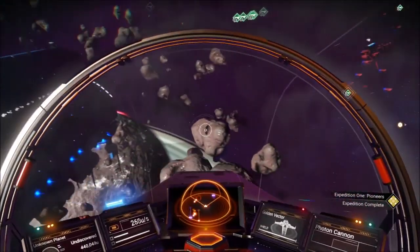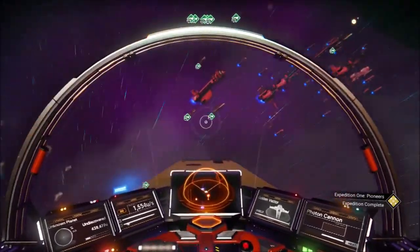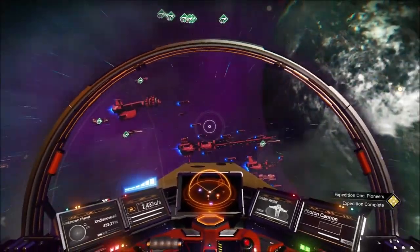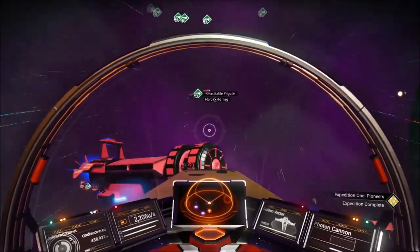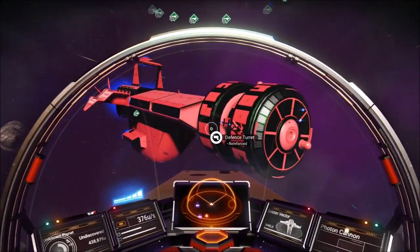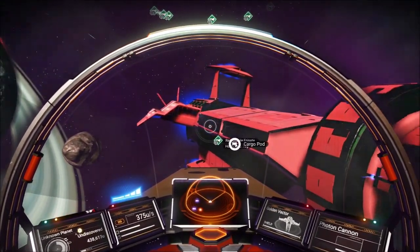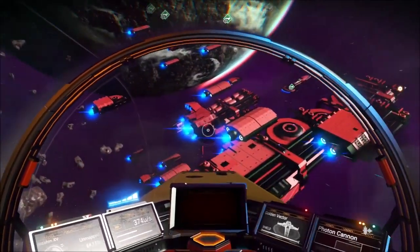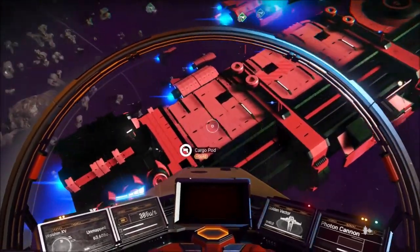Once you've got your freighter called in, head back over to the freighters that just spawned in. When you get there, you're going to be looking at all the little cargo containers attached to that freighter or those freighters. It's important to note that you don't want to attack the cargo pods that are just randomly flying around with that fleet — if you do that, it's going to lower your reputation with that faction.